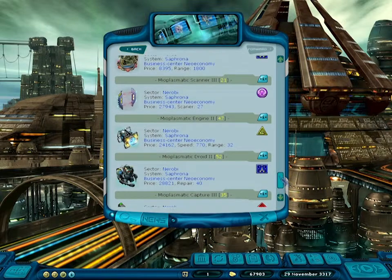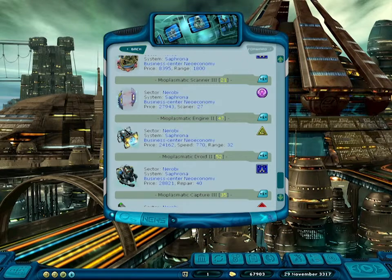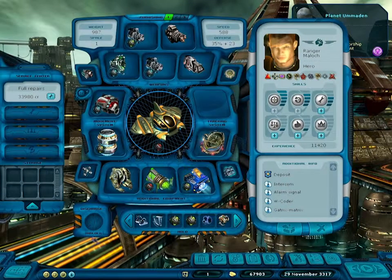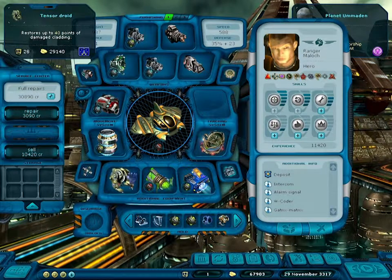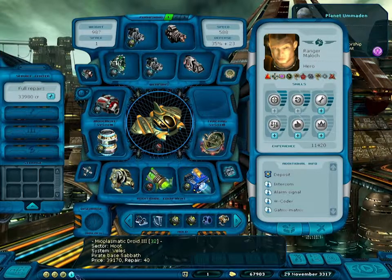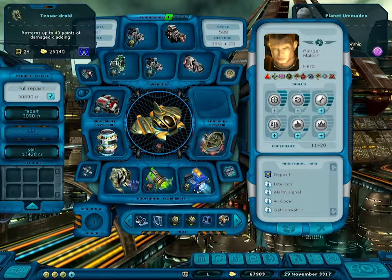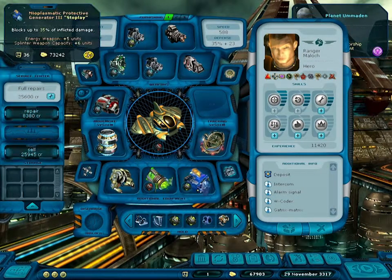Good engines aren't available yet. I had saved this one — 32 space and 40 repair. The plasmatic efficiency is basically the same as what I have, and the only extra thing is plus five and six to weapon capacity. At 39,000 credits, I don't think it's really worth it just for those weapon augmentations. I'll wait until something better comes along — like 50 cladding efficiency — then I'll go for it.